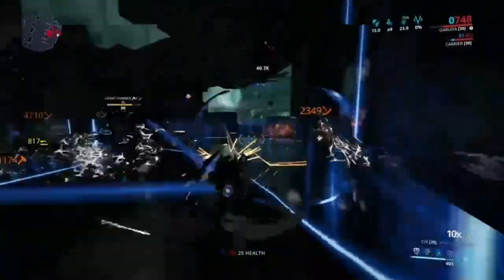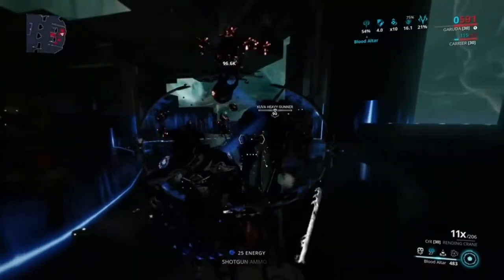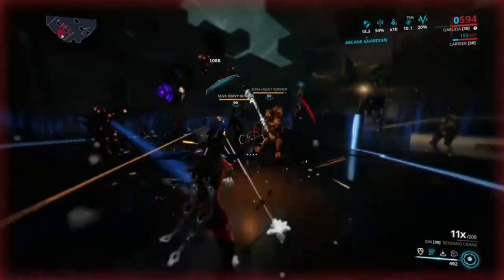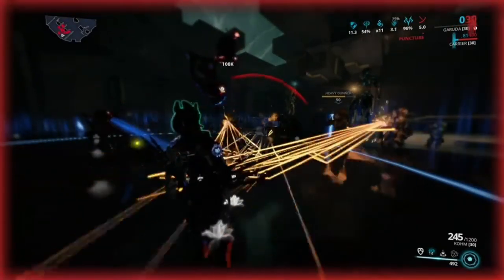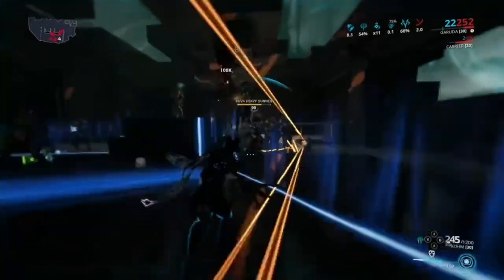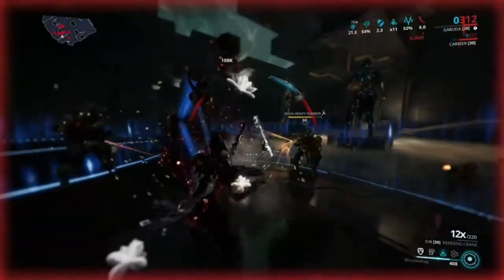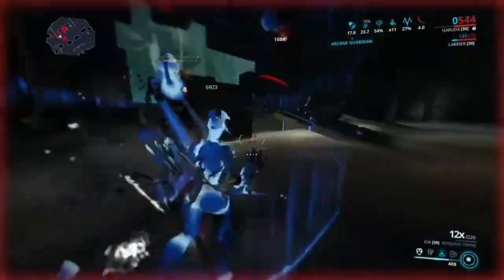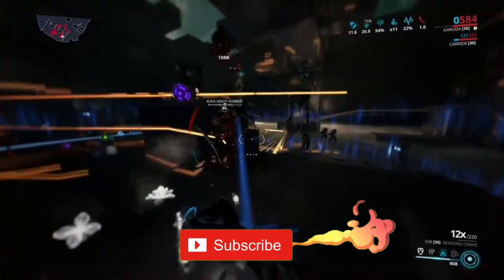Make sure you are using your Dread Mirror and storing the damage enemies deal to you, because if you're not storing that damage you're going to die quickly. You can see I'm losing health on purpose to generate my energy and I'm still not dying — this is why Garuda is so good, especially in long survivals. Quick Thinking and Bloodletting work so well together; it's like the mod was made for Garuda.